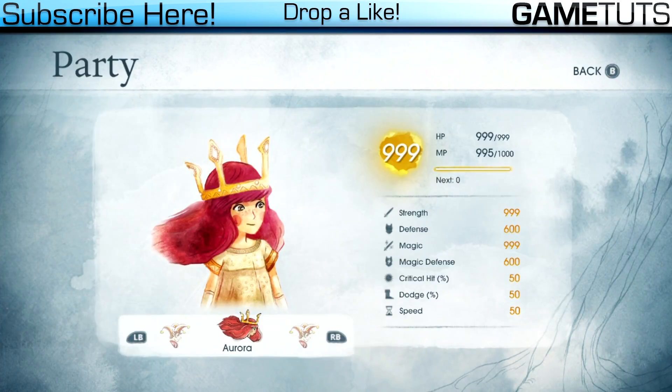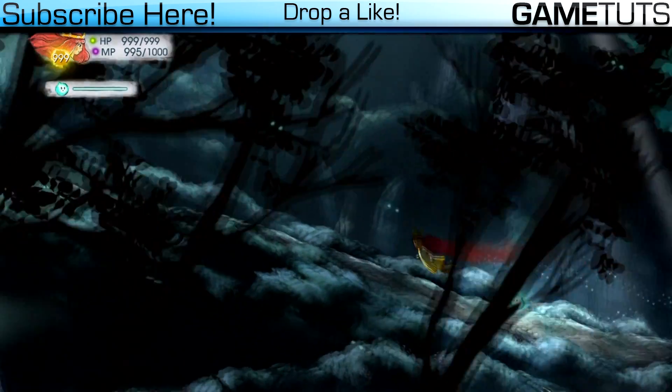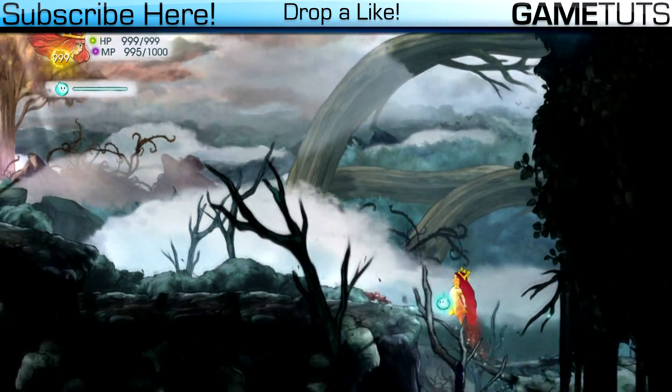From here you can actually look at your other stats — as you can see, they are pretty high. You will not have a problem killing anything at all, even if you don't have all the moves unlocked or any cool weapons. Basically I'm gonna fly back over to the boss that I couldn't beat earlier and demonstrate what it does.